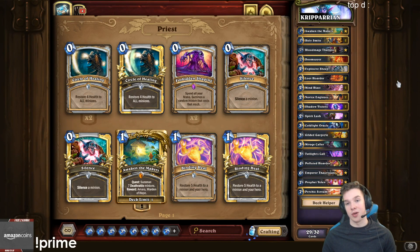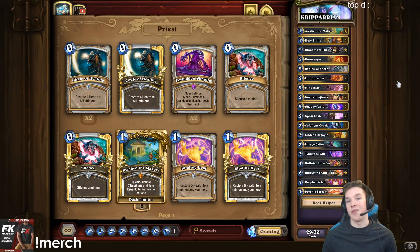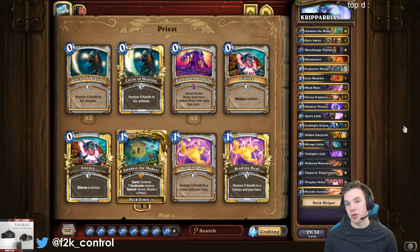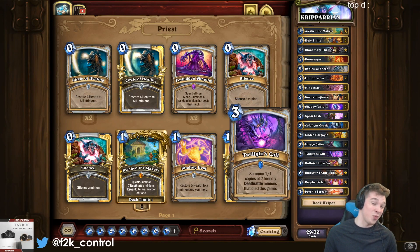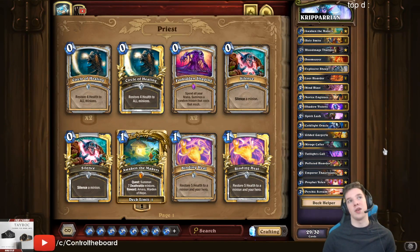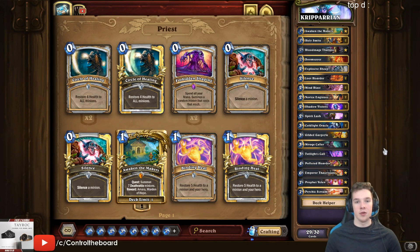And your ton of card draw as well. You got stuff like Polluted Hoarders, Loot Hoarders, Thalnos, Cold Light Oracle, Novice — just like a ton of card draw, and then even Twilight's Call as well. What that does is I can actually summon two Loot Hoarders or Polluted Hoarders, so it's like 3 mana draw 2 sometimes — like a Cold Light Oracle that's delayed without any downside for you. Just Thorsen your combo pieces and then go face.